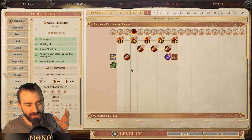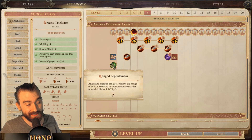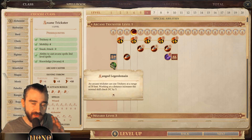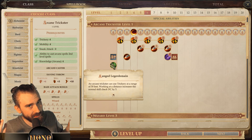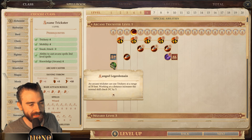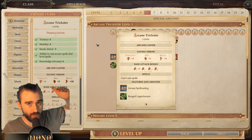That's the entire idea behind his character — he is that ranged wizard-type, thief-type character. In the actual game, the Arcane Trickster can use Trickery at a range of 30 feet, which makes him very adept at disarming traps so he doesn't have to stand close to a trap if it triggers and a fireball comes out of it.